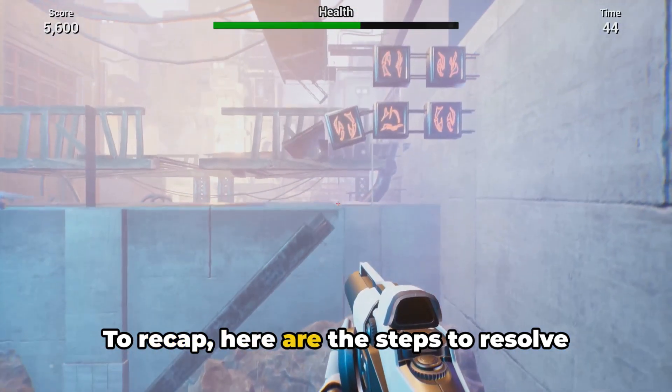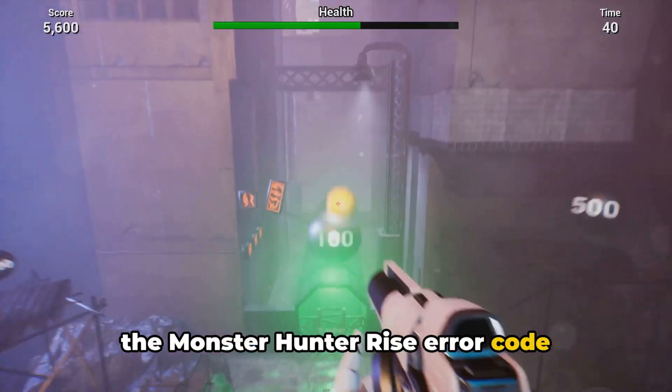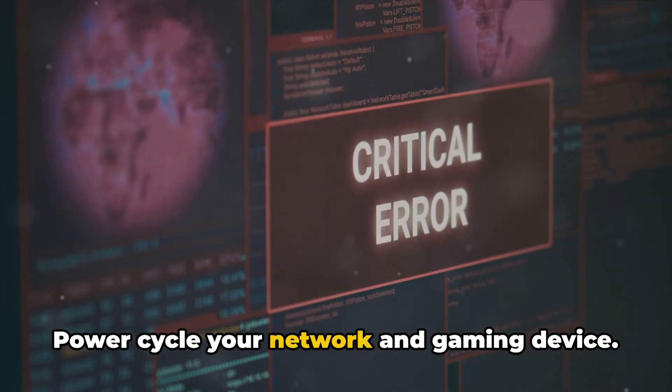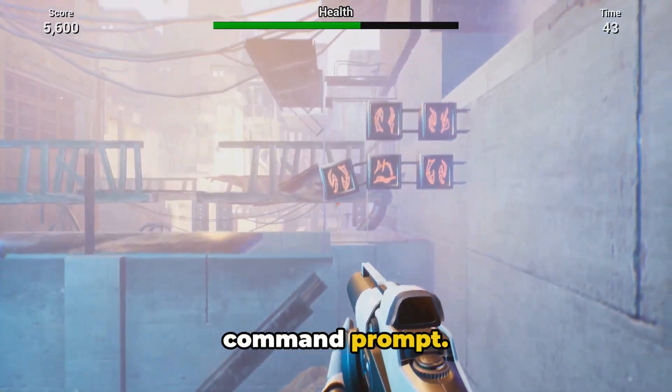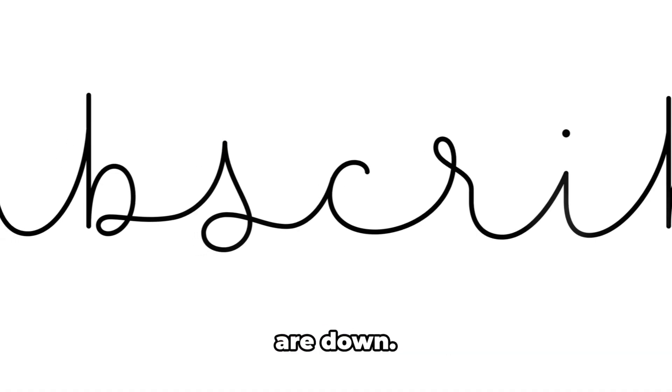To recap, here are the steps to resolve the Monster Hunter Rise error code MR-131-9f: disable your VPN if you're using one; power cycle your network and gaming device; run the NETSH Teredo command in the command prompt; try connecting to a different internet connection; and wait a few hours if the Capcom servers are down.